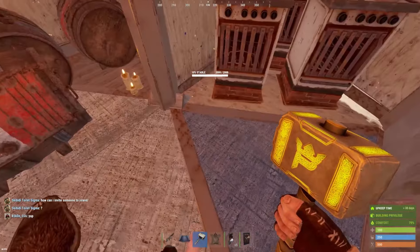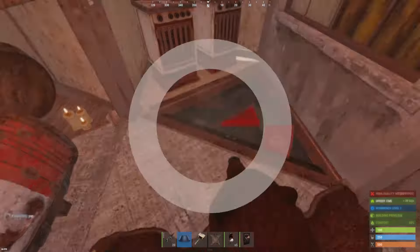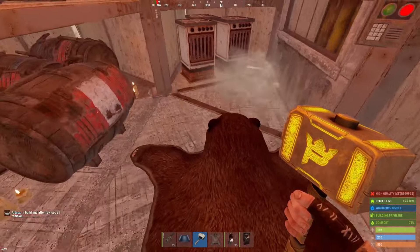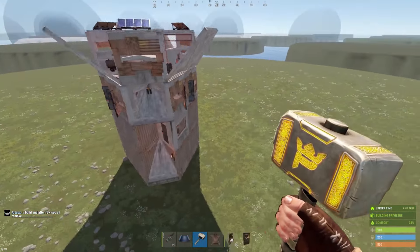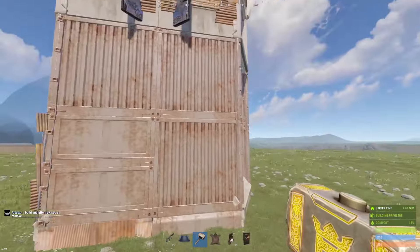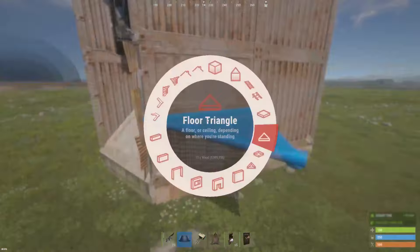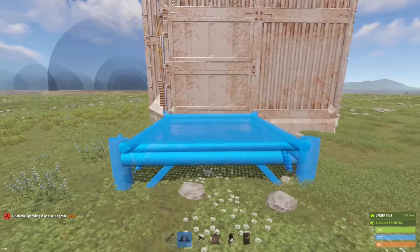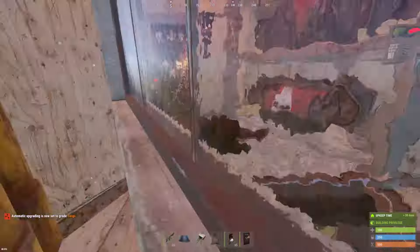Obviously the frame should be armored as well, otherwise it wouldn't make too much sense. So we set it up, upgrade it to armor, and our bunker is closed. To reopen the bunker, we have to spawn outside or go outside. On this side you will see those two half walls, and this will basically work for the bunker — just go ahead, place a square, place a roof on top, and the bunker is open.